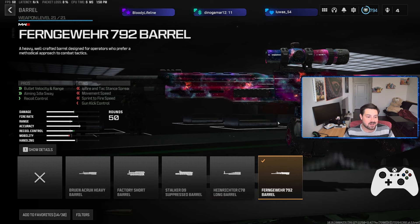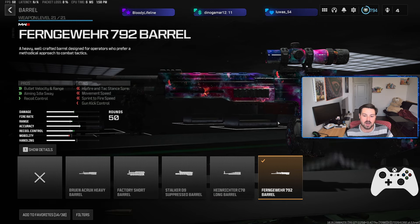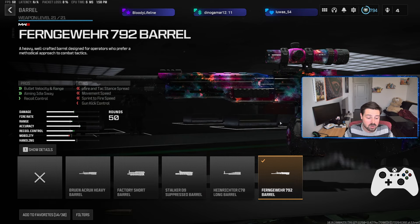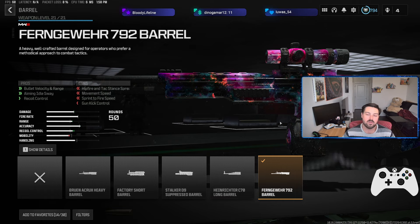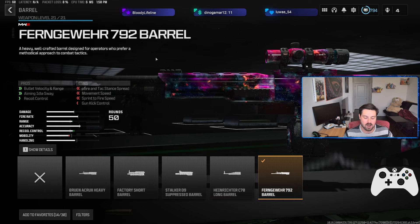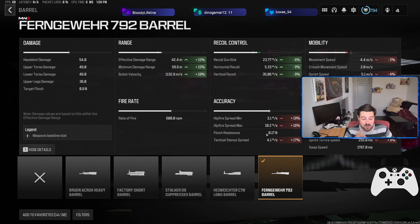The last attachment — and the reason I saved it — is because there are some different opinions about what barrel to run on the STG. I'm a fan of the 792 barrel. I think the best barrel, sitting between the long and the heavy, is right in front of you — it's the 792. It's one of the last barrels you unlock, and I think it's the best. You'll take some mobility hits, but it's your assault rifle — you weren't trying to be a movement demon to begin with. Go ahead and throw this on; it's the best barrel by far.